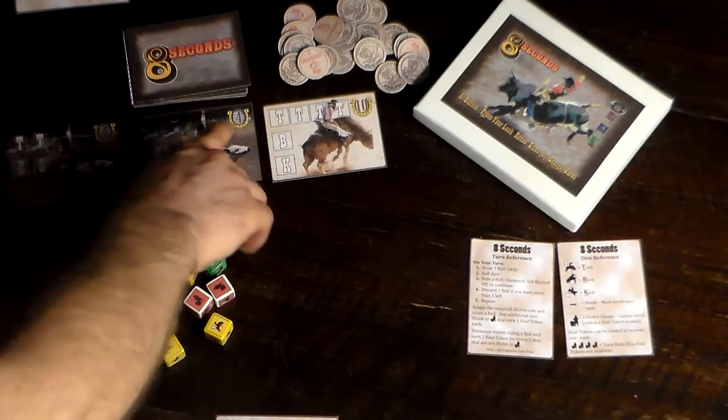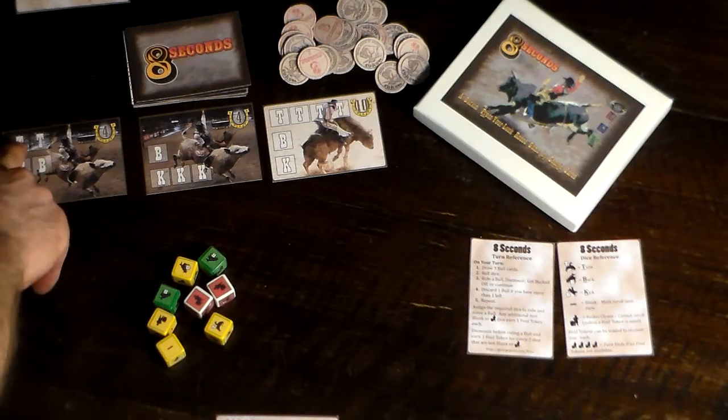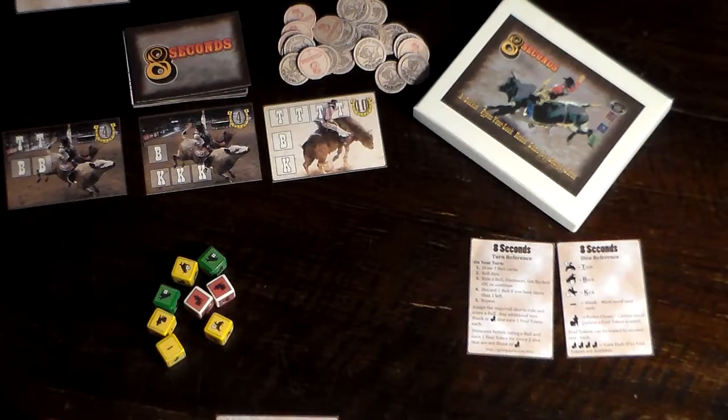Here we have a four point bull, a four point bull, and a ten point bull. Each bull has a different set of moves — turns, bucks, and kicks — that are required to successfully ride it.